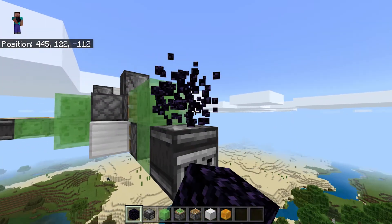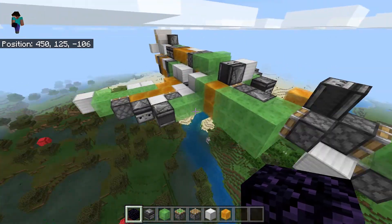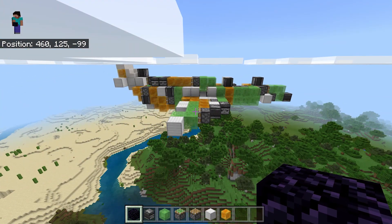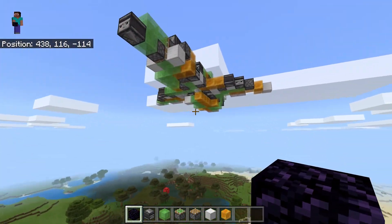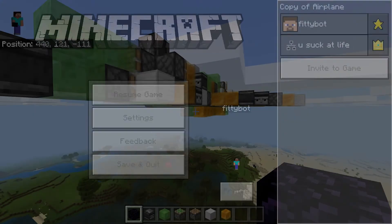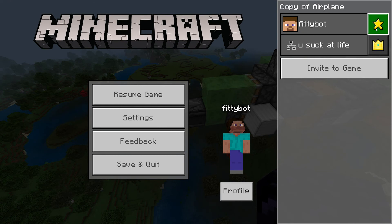I tried to build this in Java and it completely failed — I was really sleep deprived that day and I lost it because I never copied the world. But I've copied this world many times, as you can tell by the world name 'copy of airplane.' This is being hosted from my iPad on a LAN network. Let me quickly make myself an operator here. Now I'm an operator. Let me show you how to build this now.